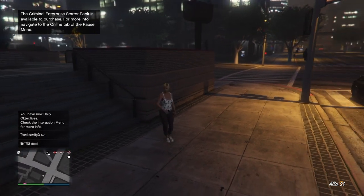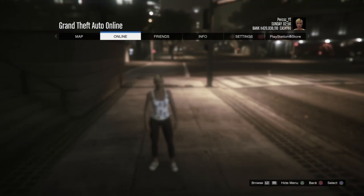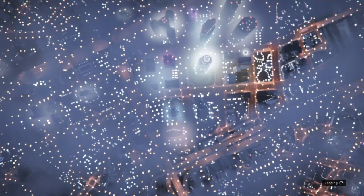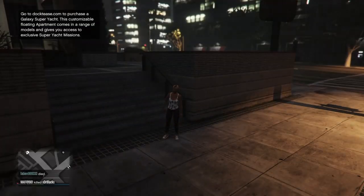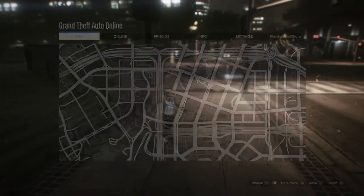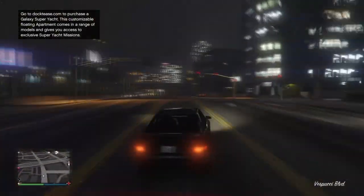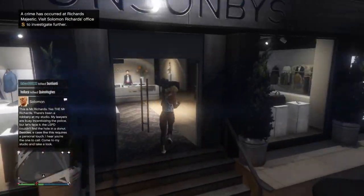Once you load into the lobby, bring up your pause menu and check if you have any clothes store icons on the map. If you don't, press R1 then go down to Find New Session and wait to load into the new session. If you already have clothes stores, just make your way to any of them. Once in the new lobby you should see the clothes store icons. I also recommend enabling passive mode if you're in a public lobby so no one can kill you.